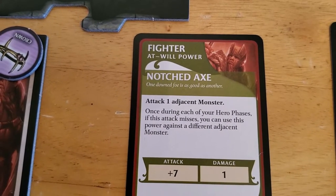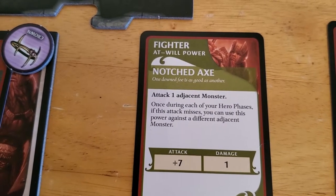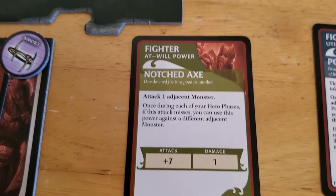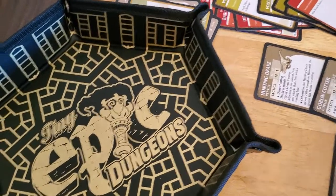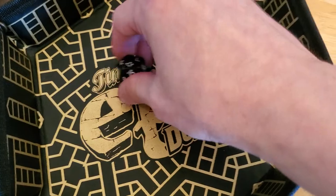If this misses, you can use it. So we can't use it to attack Artemis twice, unfortunately. Alright, so plus 7, let's hope we hit him. And if we hit him, we're obviously going to use our power strike. 17 — that's going to be a hit.